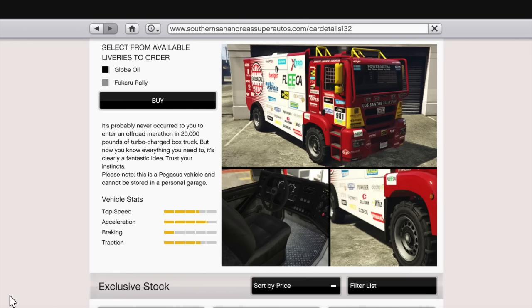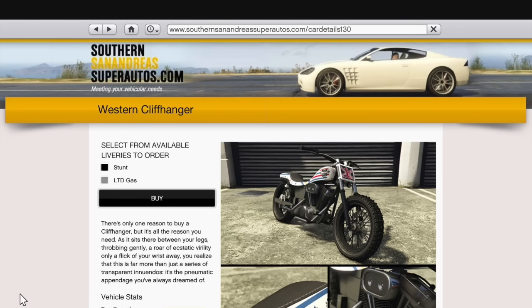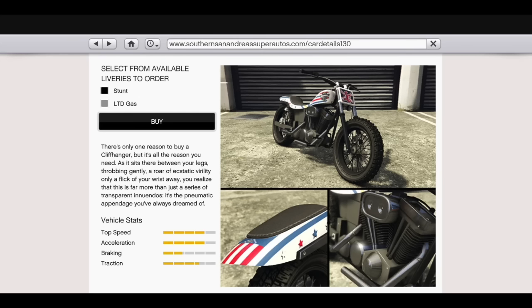Up next we've got the Western Cliffhanger, also available on the Southern San Andreas Super Autos site. Its stats show top speed just about four full bars, acceleration the same — they might be identical. Braking is just under two bars, and traction is about three and a half. I really do love this motorcycle — I think the stunt livery is awesome, and the LTD gas one looks really great as well.